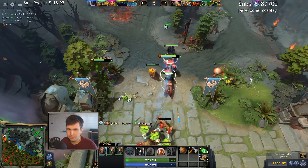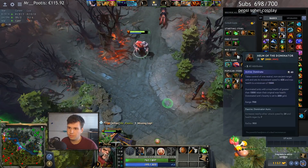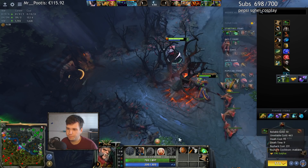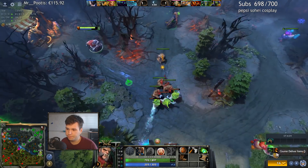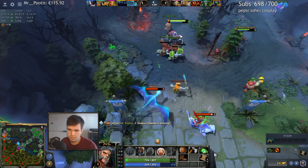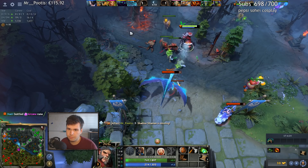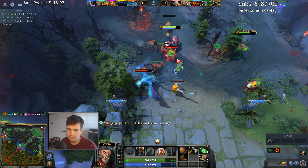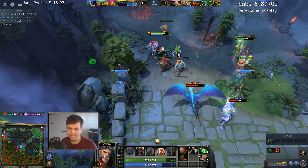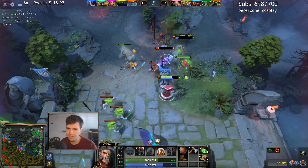Trying to farm up with my wolves — it's a struggle. Would like Helm of the Dominator and some boots. On the upside we do have a good amount of health regen now. I'm surprised I didn't get that last hit. I've got Quelling Blade and I hit for like 80 damage already, and I only did 60 to that creep — how does that add up?